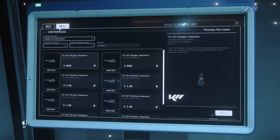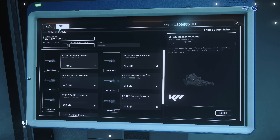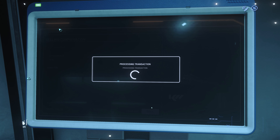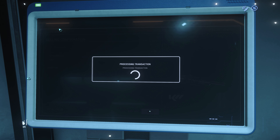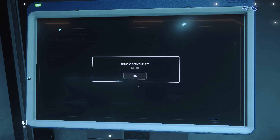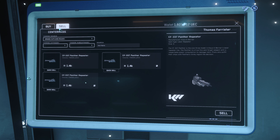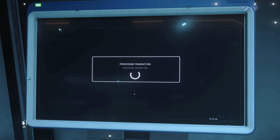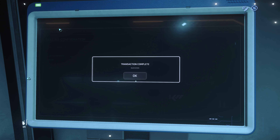Selling these off: the Badgers are 840 apiece, the Panthers are a little more than I expected at 1.4k a piece. So between two Badgers and six Panthers, that's another 10k or so. So that overall is 110k made minus 20k spent, so 90k profit in the hour. And that's quite a relaxing way to do it.